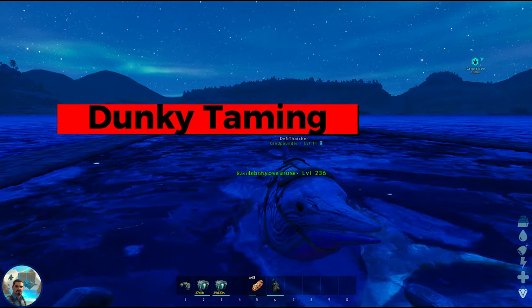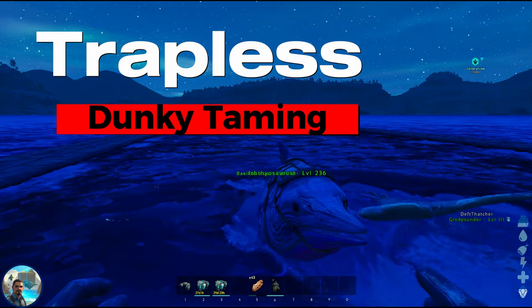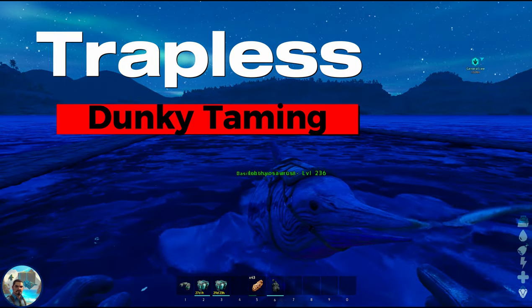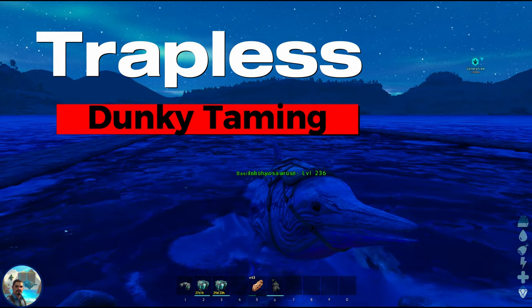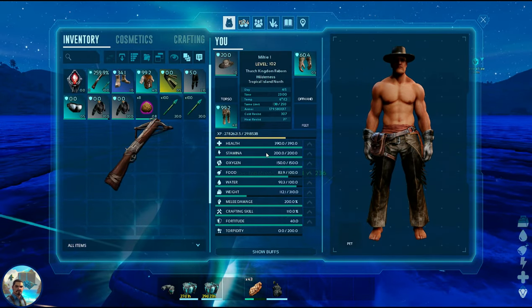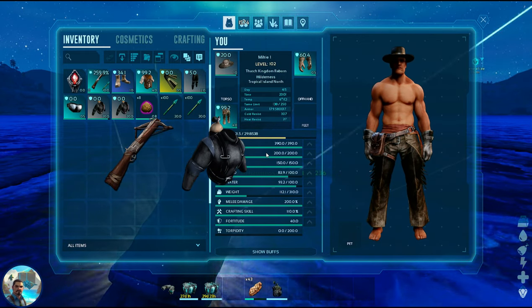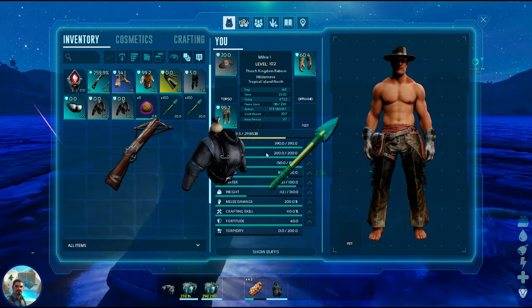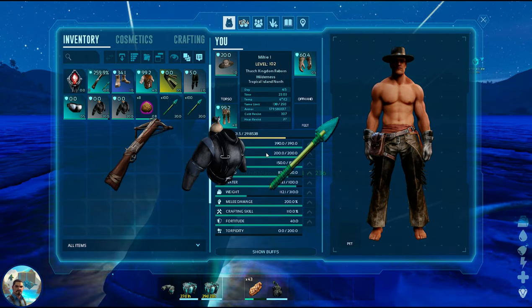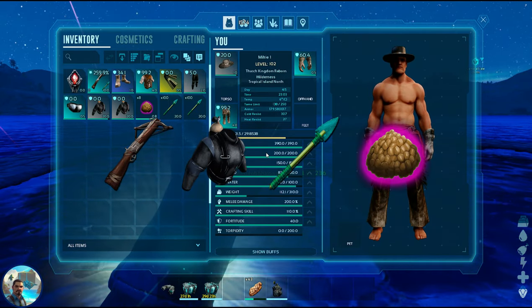Welcome everybody to Mikey's Gaming. Today we're going to show you how to tame a donkey the easy way without a trap. For this method, you will need on your person: a crossbow, one or two tanks depending on how long you plan to be down there, flippers are optional, scuba bottoms are optional, and at least 200 tranq arrows.